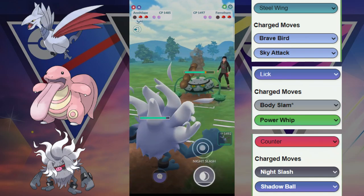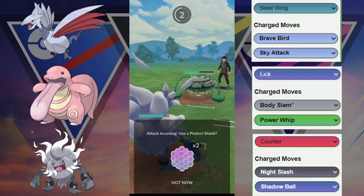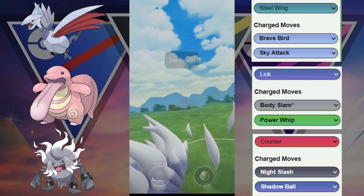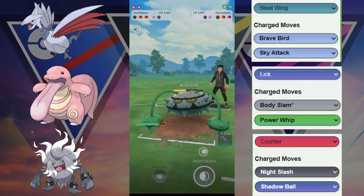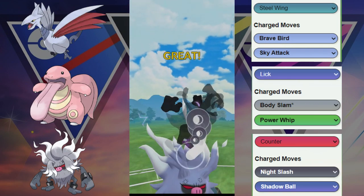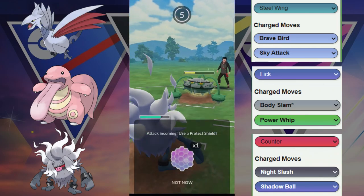We see the Annihilape is kind of a core breaker for them. They have the Bastiodon still, and this Spirit Thorn here is going to have to win this game. But they are running the Acid Brace, so very interesting moveset right here. We have to make a choice: do we want to use this last shield on this potential last move, or are we going to allow it to go through?